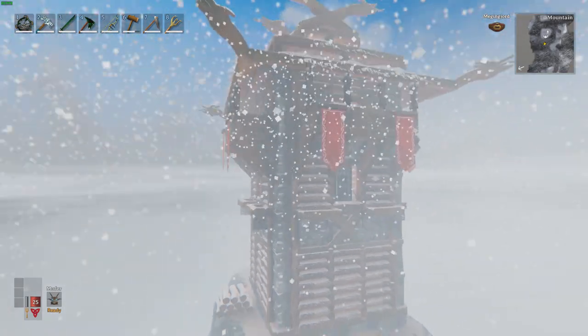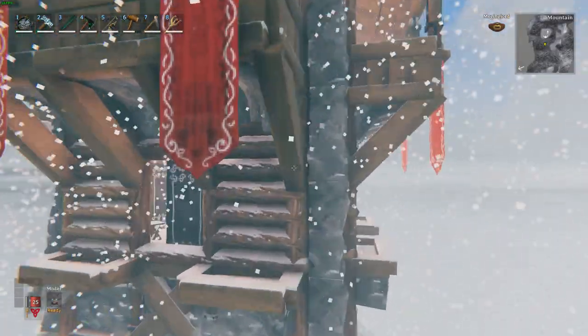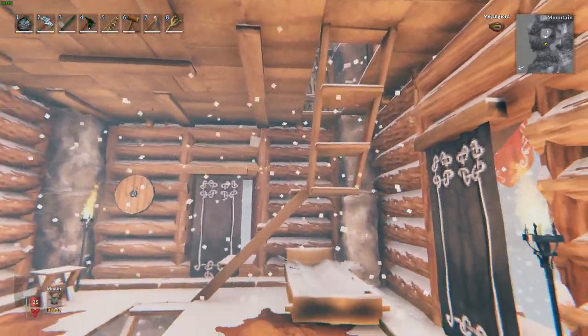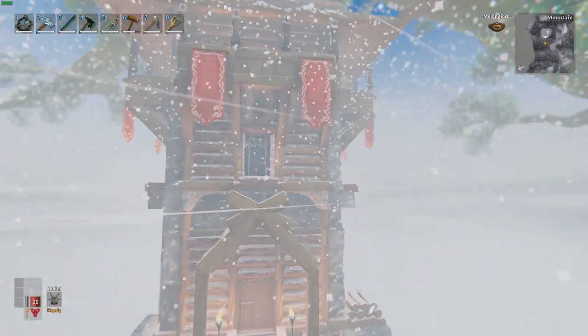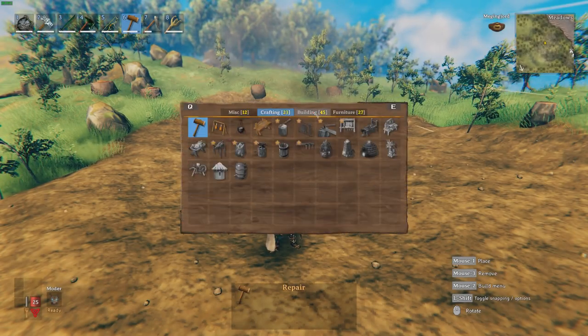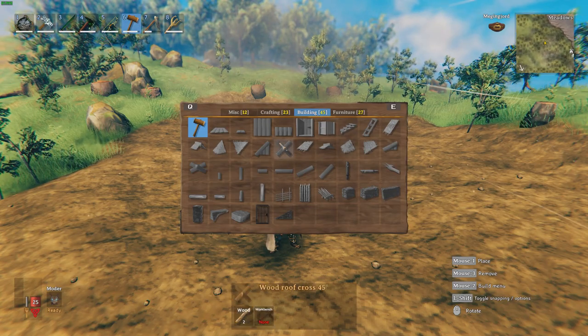Today we're going to build it in a meadow so it's a little bit easier to keep the ground flat, so I don't have to terraform the landscape. We're going to get started by making sure the ground is flat — I've got a hoe and I've made sure everything's level.